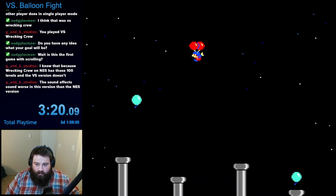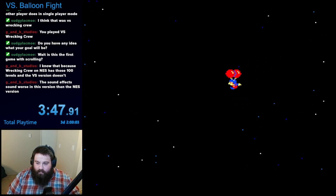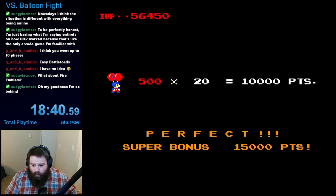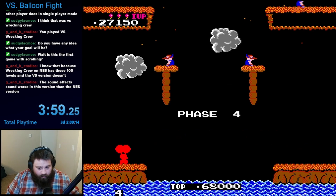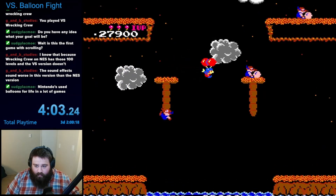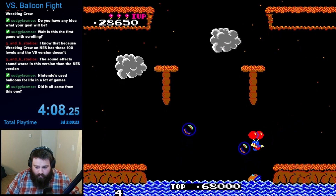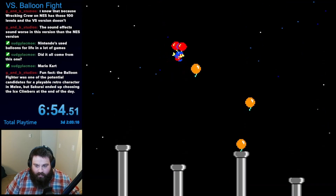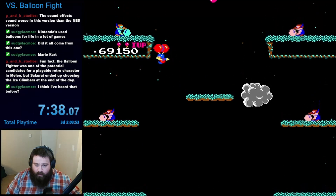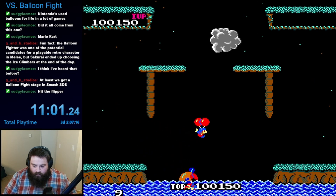After phase three, you enter a bonus stage where a bunch of balloons are coming out of pipes and you need to pop them all. I didn't pop all of them, but that just means I missed out on some points — if you do manage to pop all the balloons, you get a pretty big bonus added to your score. After this, phase four began, and I immediately noticed the color of the stage changed, plus the platform layout kept changing. After another three phases I was sent back to the bonus stage, and while I made it through three more phases in the next section, things were starting to look rough as I had no extra lives remaining.